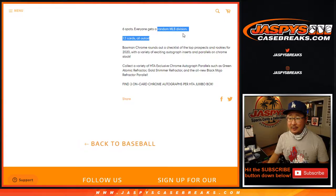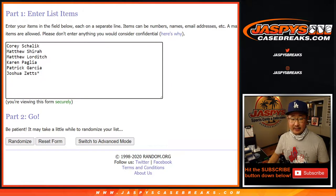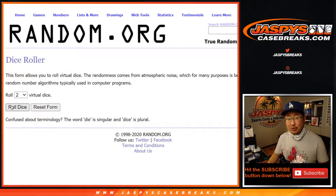Sold six spots, everyone gets a random division, only 12 cards in this four box break, all autographs. Big thanks to these folks for getting into it, and there are the divisions right there. Let's roll it, let's randomize it.